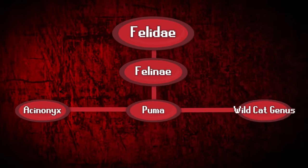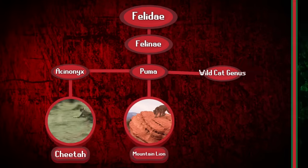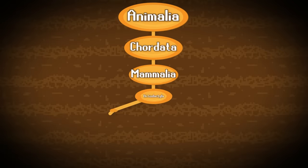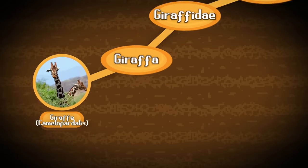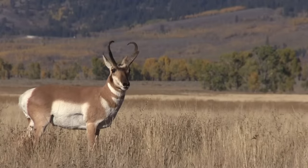You might expect it to be a type of big cat, maybe a close relative of the cheetah like the mountain lion, or perhaps a type of cervid like a deer or elk. But no, it's actually the smallest member of the giraffe family — one that most players probably wouldn't expect to be related to the giant that we know and love — the American pronghorn.